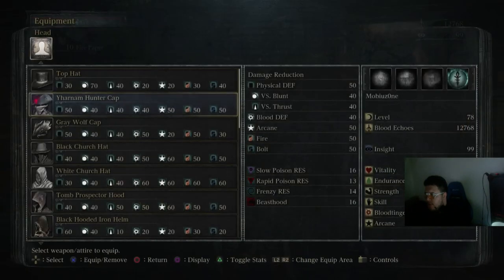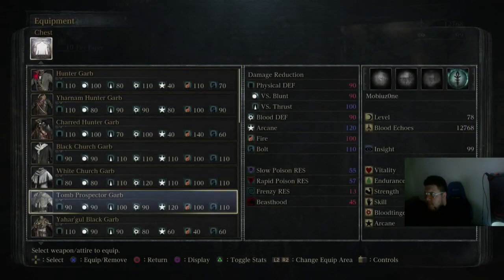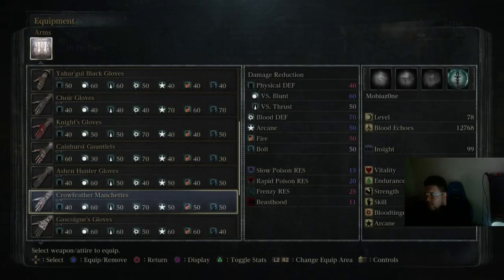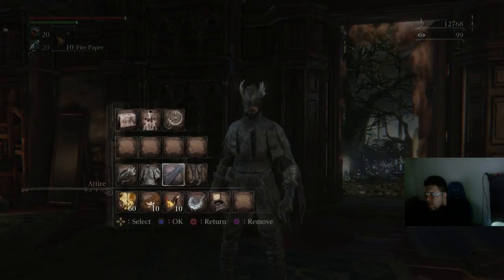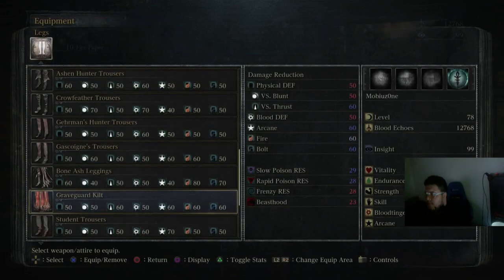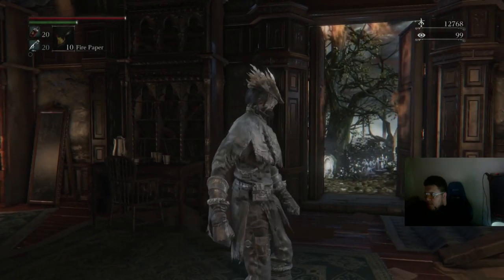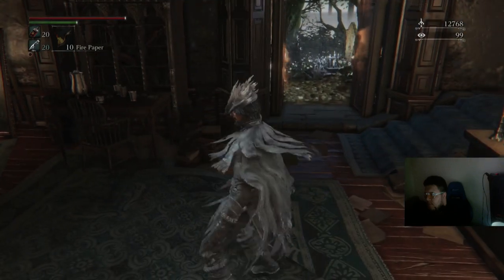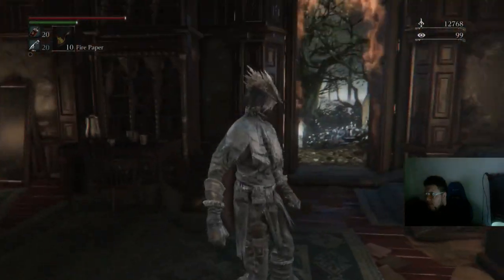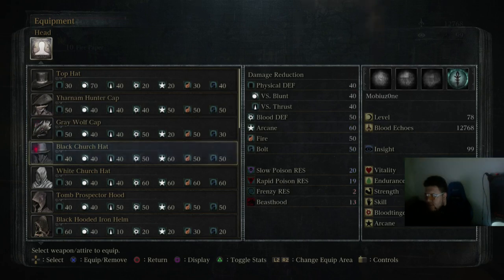We also have the gray wolf set, or the ashen set. Next, we have the black church set.